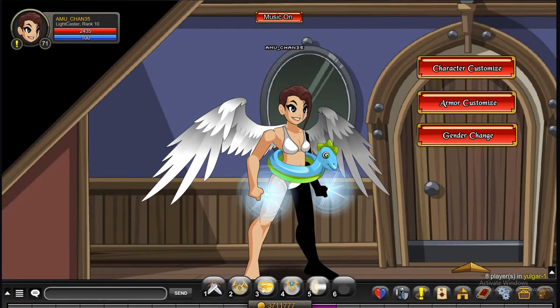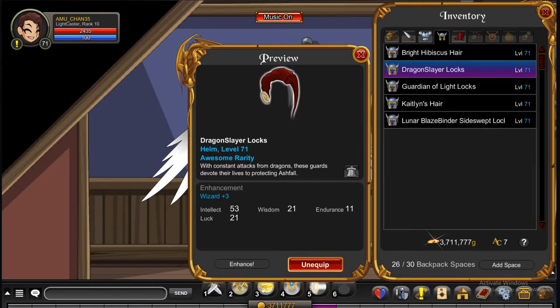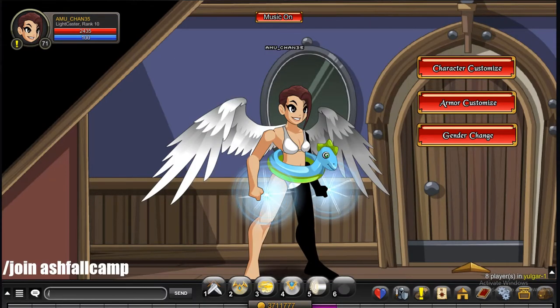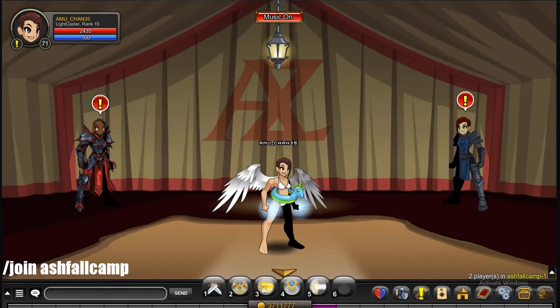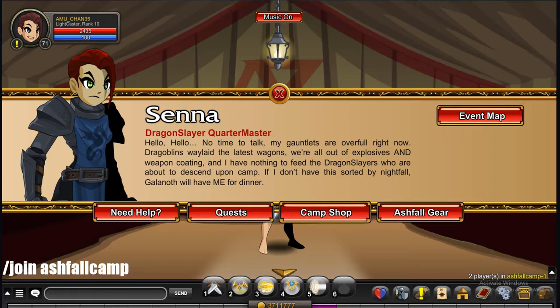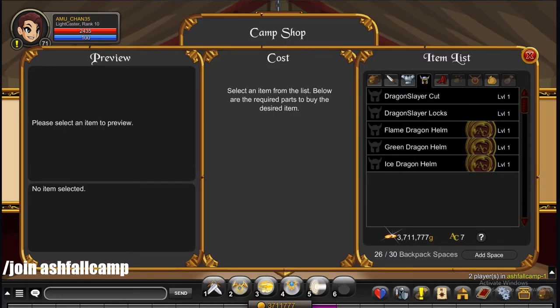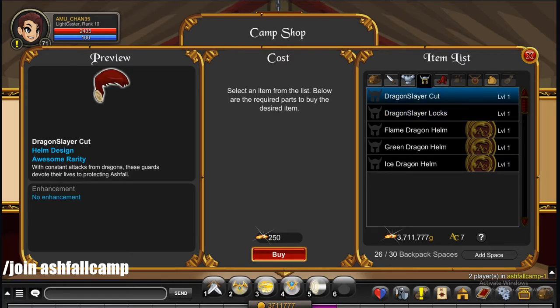The next hairstyle is the Dragon Slayer Locks, and it can be found at slash join ashfall camp. It's the little dragon head and you get it from the girl in the camp shop for 250 gold. You can also get the boy version, the Dragon Slayer Cut, as well.